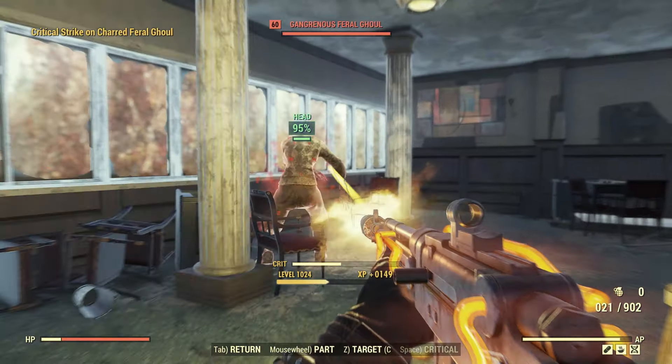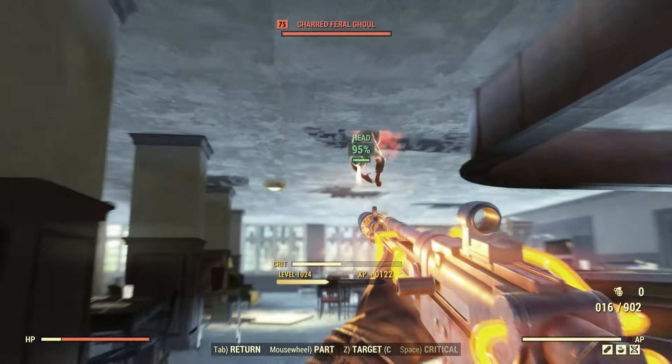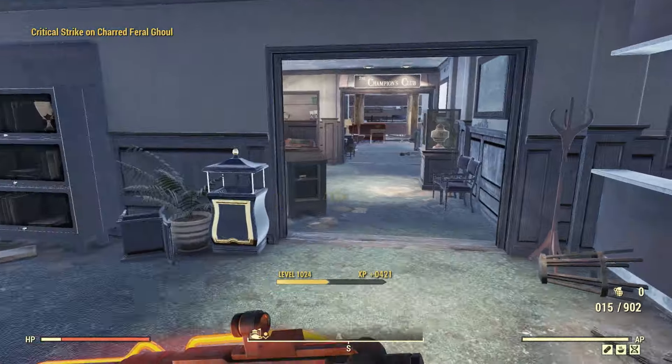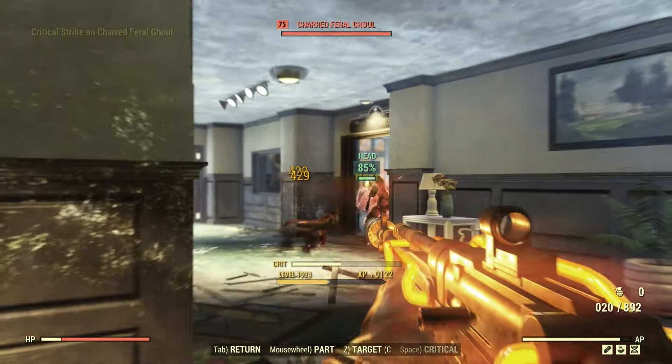Overall I think it was a pretty good week in the Atomic Shop. The new dumpster is cool — I will definitely use that in my camp. I also like the new Light Em Up skin and the coffee machine, and even those signs are great, even though they're pretty old. So again, I do think it was a pretty good week.